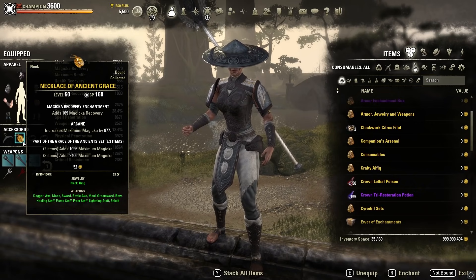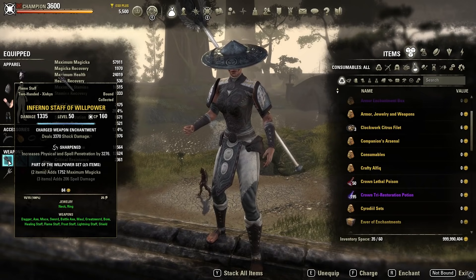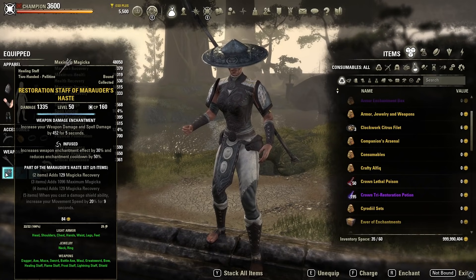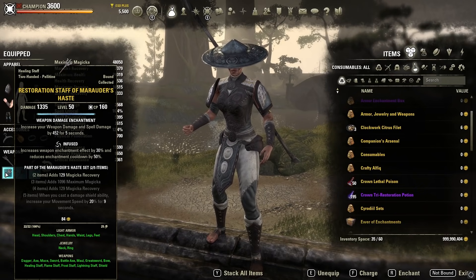On the front bar we've got the Inferno Staff of Willpower for 1752 more max Magicka. On the back bar I have a Marauder's Haste staff — the specific set doesn't matter much, just get a two-piece Magicka recovery on the back bar. That's the budget build option. If you have the Black Rose Restoration Staff, slot it on the back bar and use Healing Ward on your front bar instead. There are tons of crafted sets like Seducer where you can make this staff yourself.